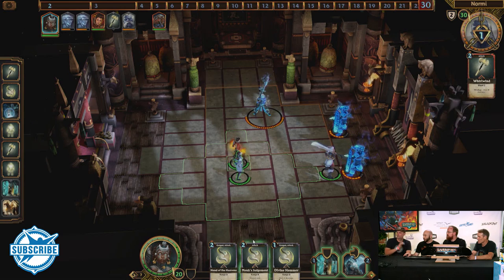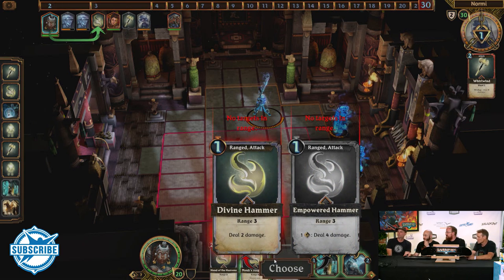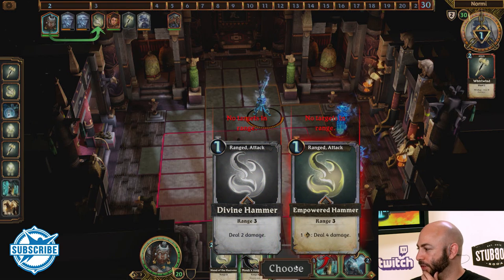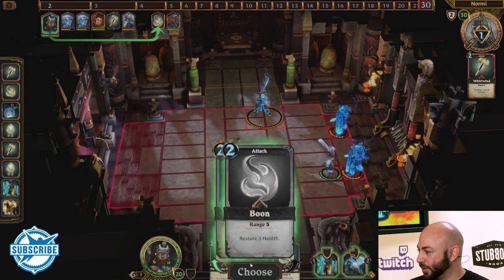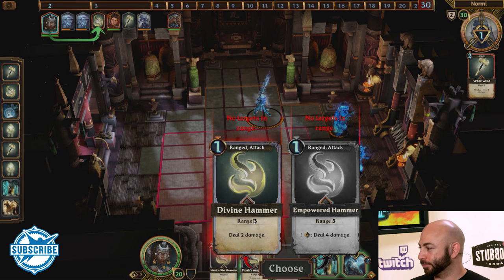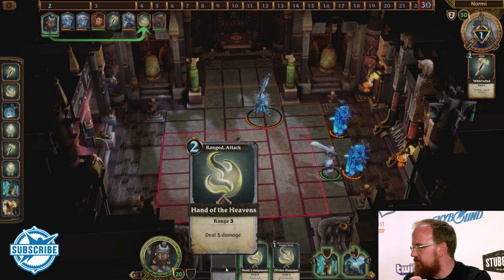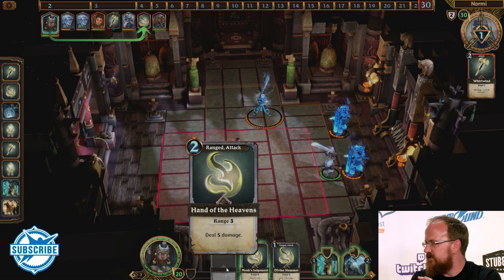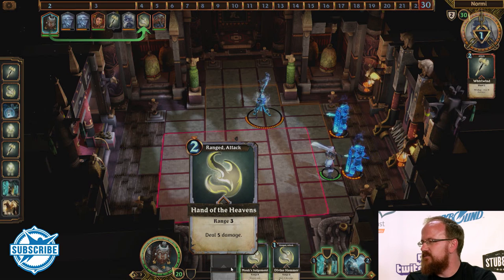Back to the Priestess. She drew into all damage cards. One-tick cost gets her into action sooner. One thing to note: other than Monk's Judgment, the cards on the left and right are shorter range — that's one advantage of the Pyromancer over the Priestess. The Priestess can do some damage, but she has to put herself a little bit at risk. Five damage is pretty significant though, so it's worth moving in close enough for it.